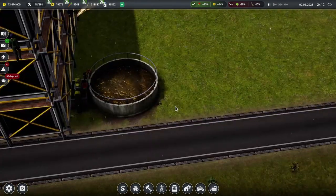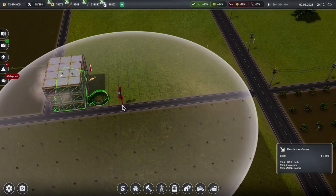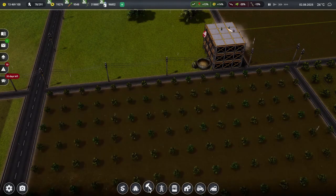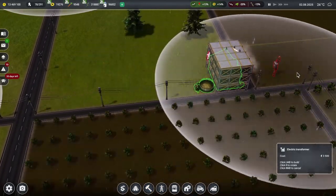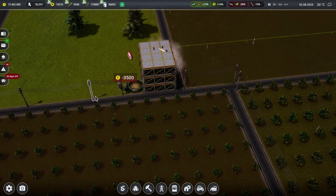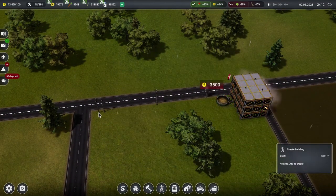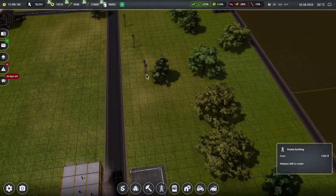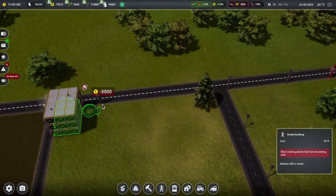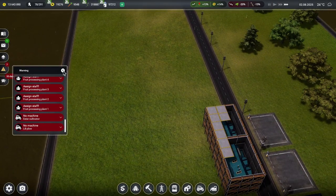The warnings are about fruit processing plants, and the manure storage has no electricity. Really? I wouldn't have thought manure storage would require power, but I suppose there is a pump there. Let's get it sorted — pop that just there and connect it. There's power lines going right next to it. Let's put one of those there and connect that up. We're down to just the seven warnings again. Hooray.